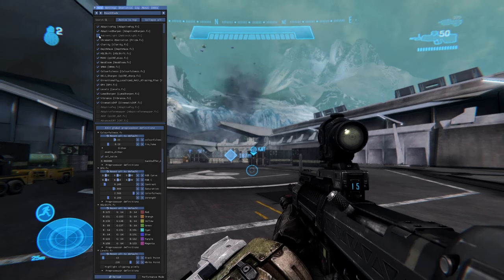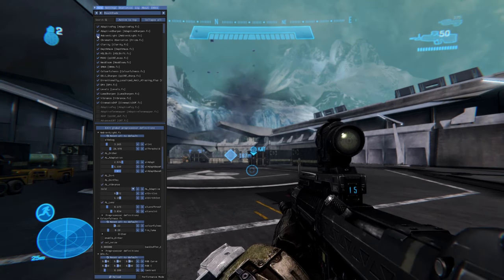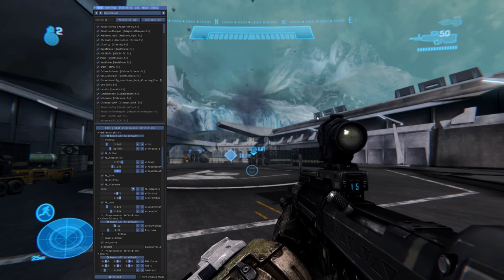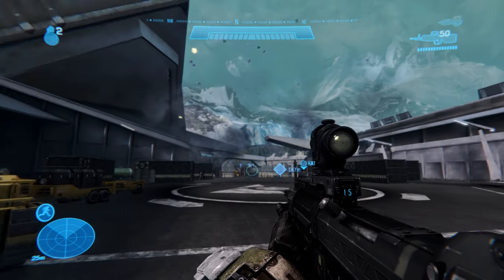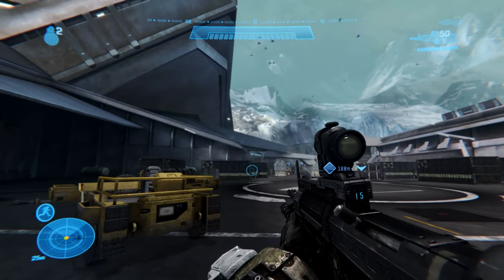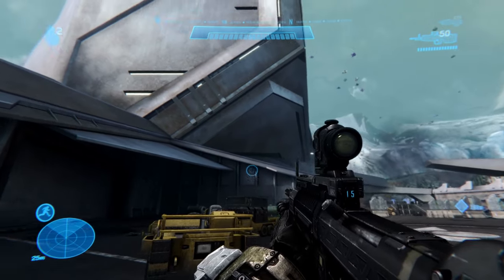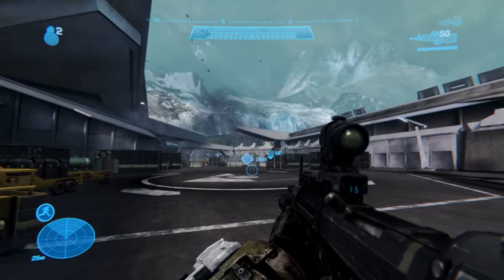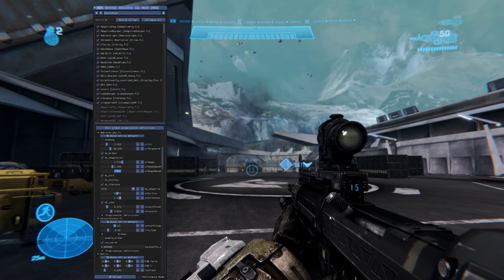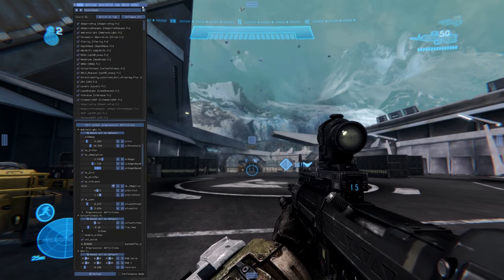With ambient lighting turned on it adds a bit more ambience, and I also added a subtle dirt effect to the screen edges. It's really subtle so it doesn't bother your eyes too much, but it looks like there's a bit of dirt on the screen so that when you're playing it feels like you're looking through an actual visor rather than just looking at a game on a monitor.